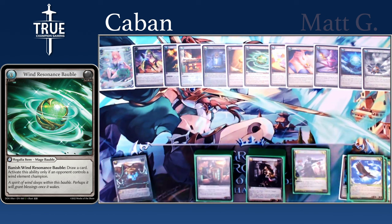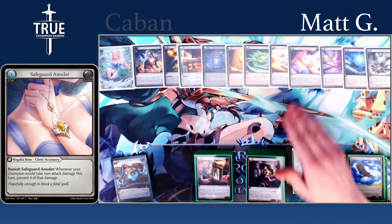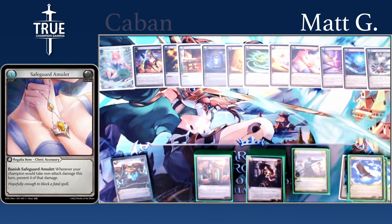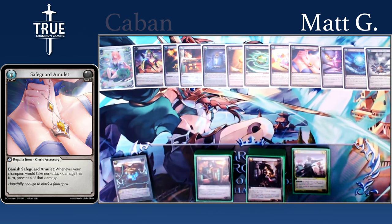Just one question before we move on to the main deck: is there a card that you feel is kind of on the chopping block, or does the material deck feel really solid with no changes? I will say, I don't know if it's just the matchups I faced, but I haven't really gone to the Safeguard Amulet as much. So that might be the one that you could cut or at least move to the sideboard.